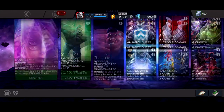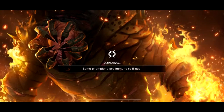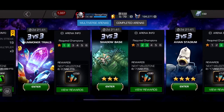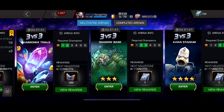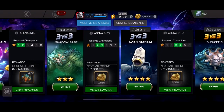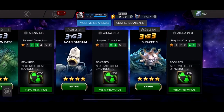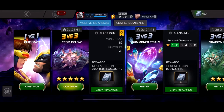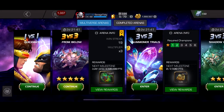Those are the events — pretty quick and easy. Now the arenas, which are going to be your main source of units. The two-star arena, or the Summoner Trials arena, you can do twice a week for 65 units from all the milestones. The three-star arena is also twice a week for 65 units from milestones. Then the four-star basic, four-star featured, and five-star arena each give 130 units if you get all the milestones, and you can do each twice a week.